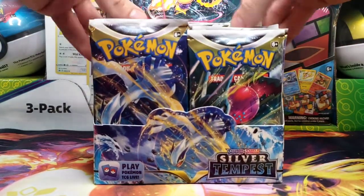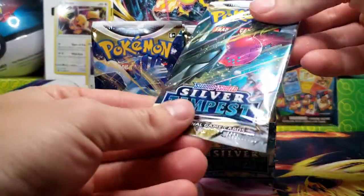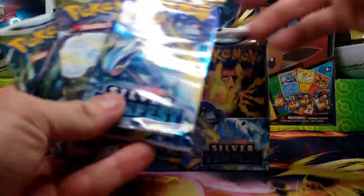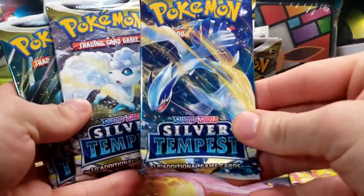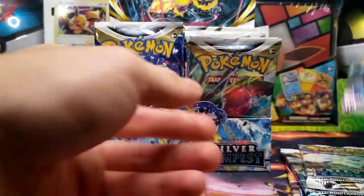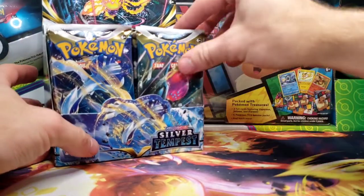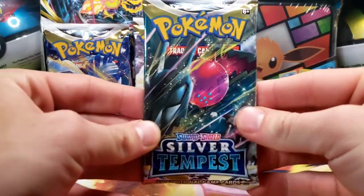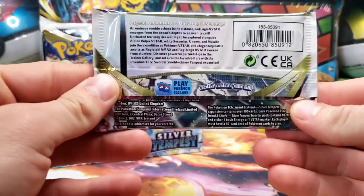Get our booster box all set up here. Hopefully I didn't sneak any packs behind it, and I will say the packs look very sparkly, more than usual for some reason. I believe there should be four artworks: Lugia, probably the main headline from the set; Alolan Vulpix; and Regidrago — with Alolan Vulpix, of course, being the ETB. Let's see if the camera will focus alright with it in the background.